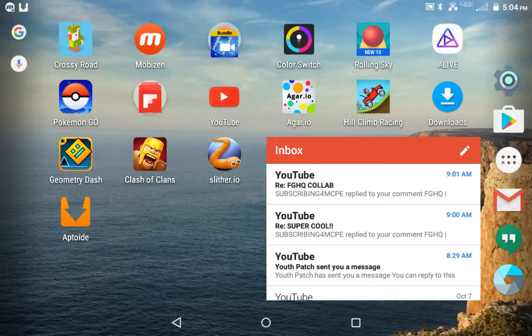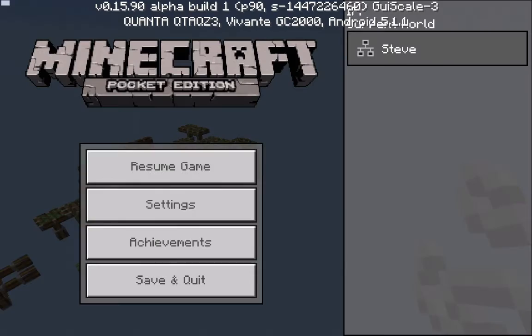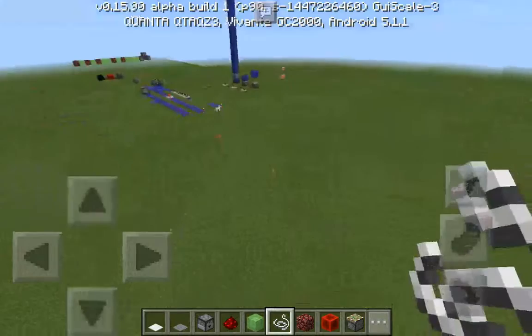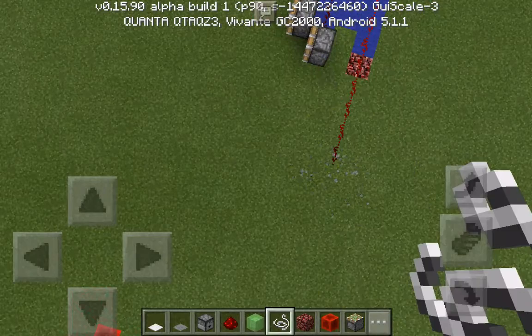This is Furious Gaming HQ back with another video. Today we're going to be doing some basics of Minecraft Pocket Edition Redstone. This edition is being done in version 16.0, including pistons, redstone blocks, repeaters, comparators, and a lot more. This is only part one of this video, so let's get started.